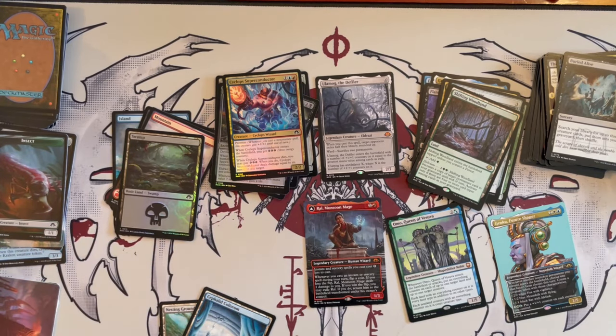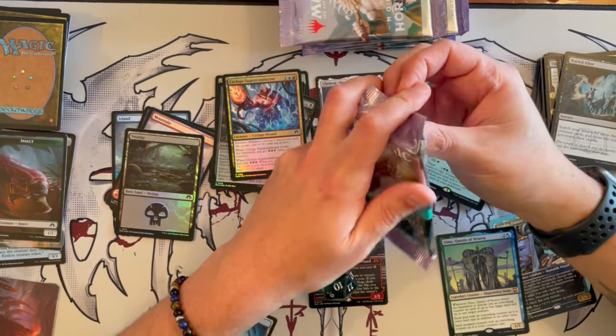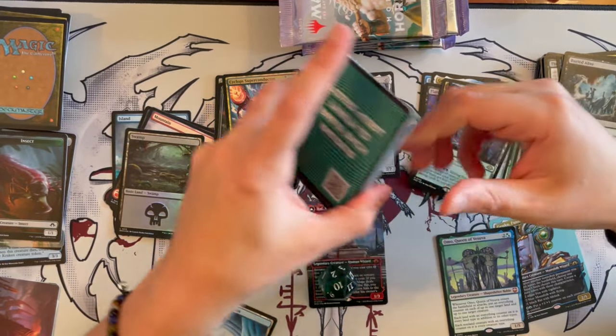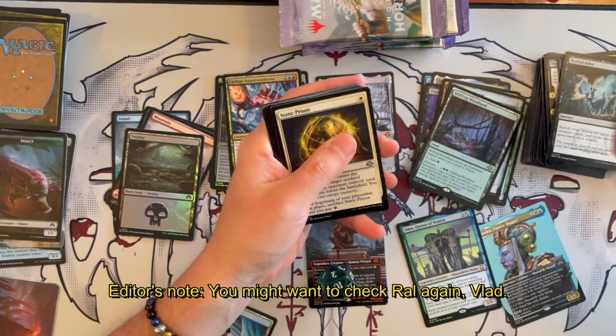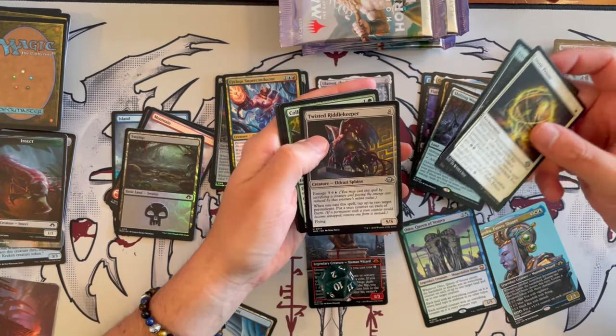I'm going to fast forward to the next one and just take the packs out of that one, because you've just seen the contents of a bundle. Here we are back — let's open the first pack of the second bundle. Best of luck to us. That was a very different bundle from what I expected. The first one — the rest was okay, I don't think we pulled anything incredible, but that first pull was completely unexpected.